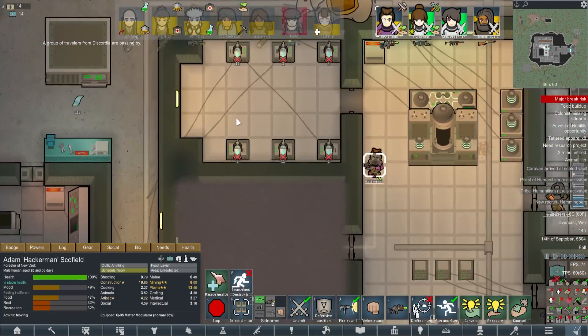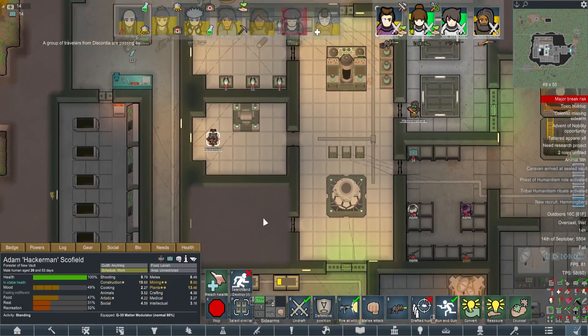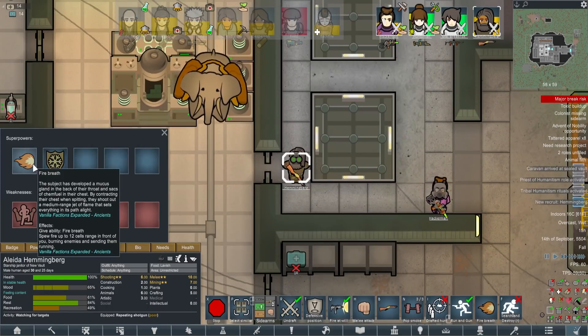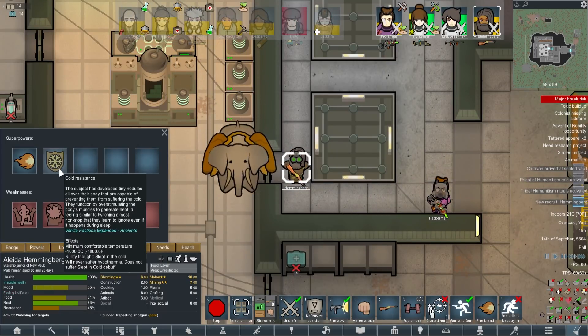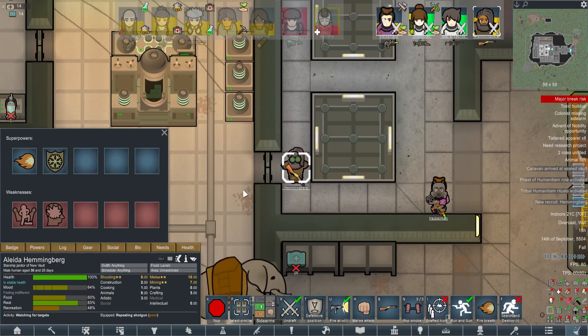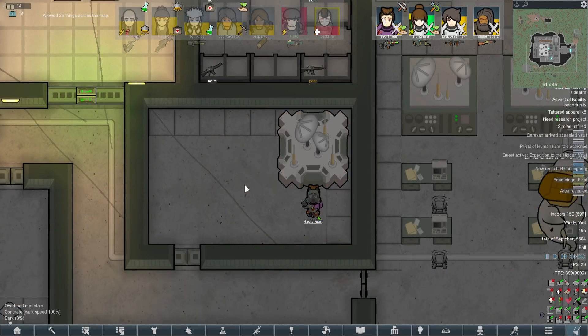35 super nanites - wow. And then of course, Hemingberg. What have you got? Fire breath - I like that. Cold resistance. War Man - that's a terrible name. Before we begin stripping it for parts, let's get Hackerman to hack our way to the next vault.